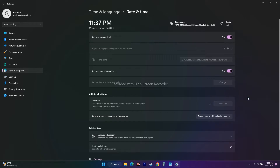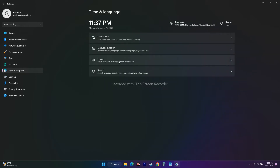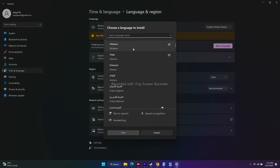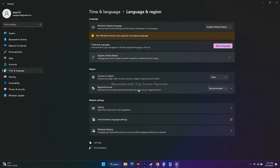Once that's done, go back to Language and Region. Here you can select your respective language and country. In my case I'm from India so I selected that, and I'm using English (United States). If you need a different language, click Add Language and select the respective one.